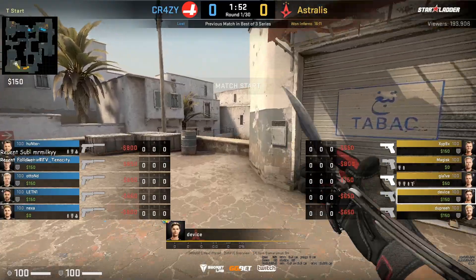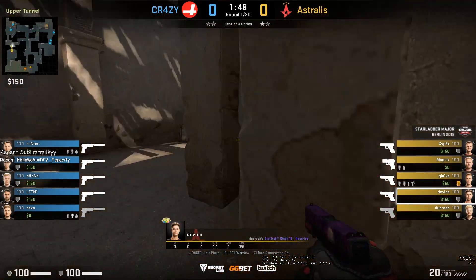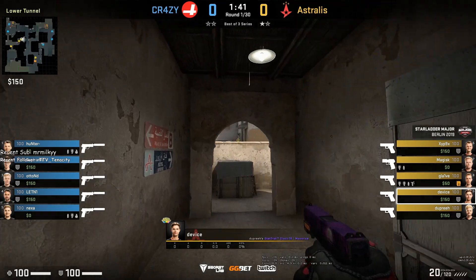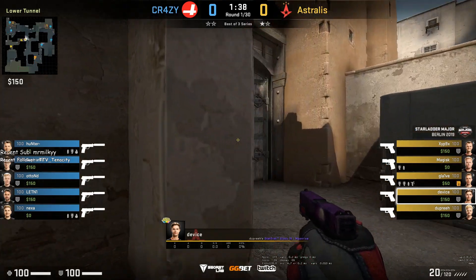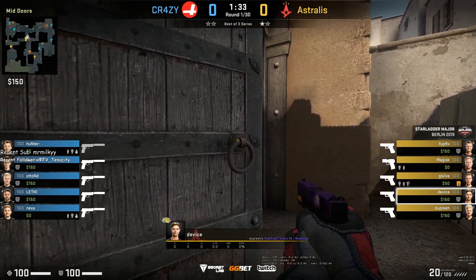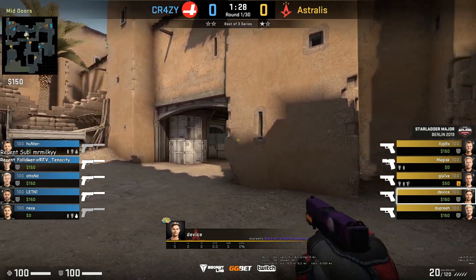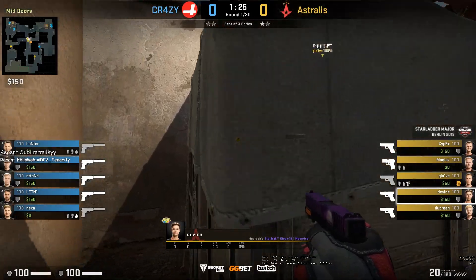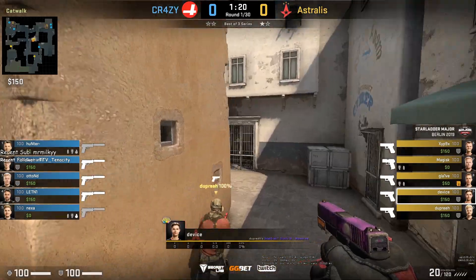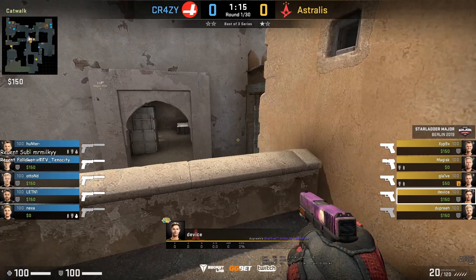Now looking at device's POV: device buys armor and goes upper B tunnels at the start of the round, then into lower with dupreeh. They both clear cat when going lower — there is usually potential CT aggression up there. They wait for Glaive to pop flash mid, and then him and dupreeh get mid control. They go back to Xbox, and Glaive fakes a decoy as a flash so they can get cat control. dupreeh and device group up upper tunnels for the B hit.